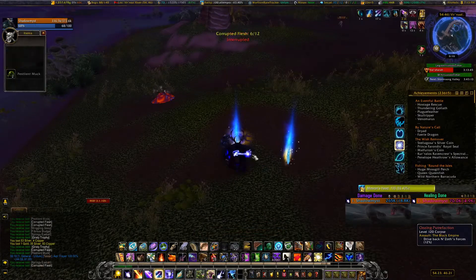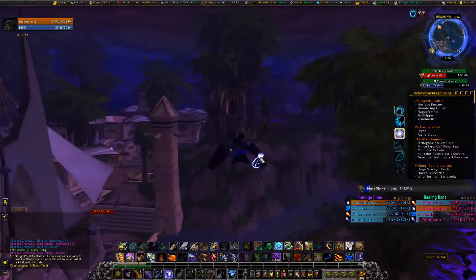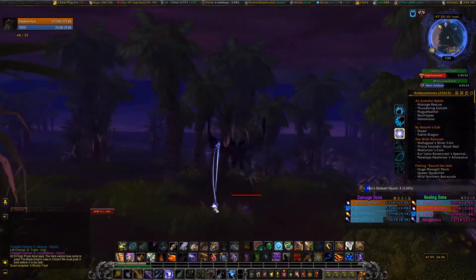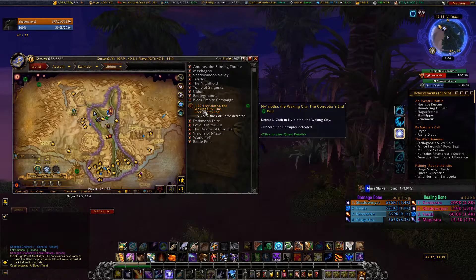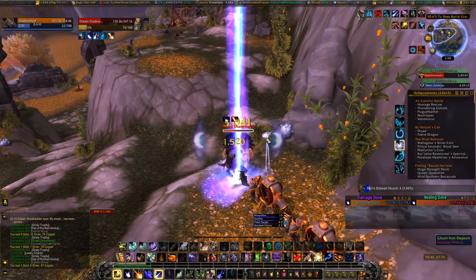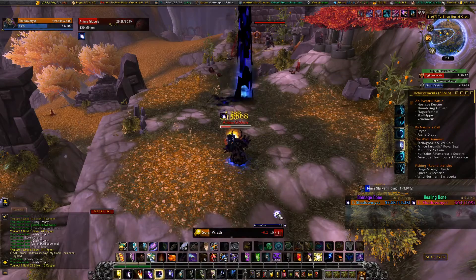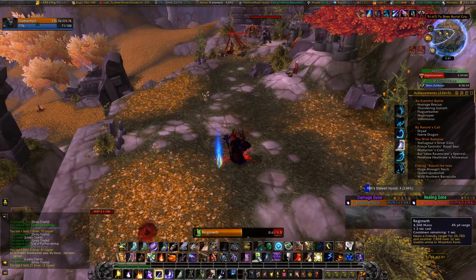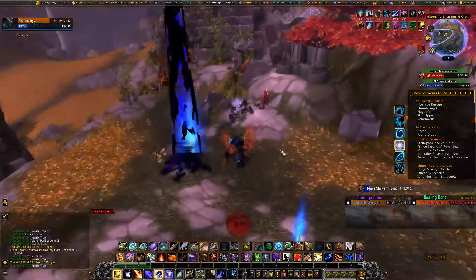For day 14 I got the quest 'A Bloody Treat,' which I almost forgot to record. You don't see me pick up the quest, but I did realize I wasn't recording before I started killing for it, so you do see me bring up my quest page. This is to collect eight vials of purified anima. You will be going after the Kon'ya Shadewalkers or the Kon'ya Bloodshapers during the Mogu assaults in Vale. The coordinates for the general location in Vale are 55, 69.